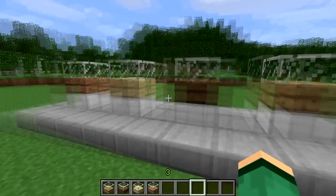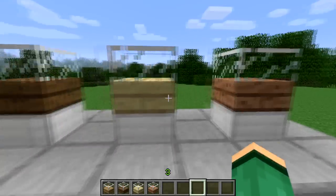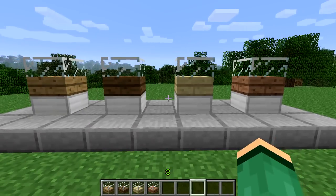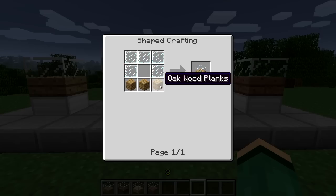As you guys can see here I've got these things right in front of us on these iron blocks and they're all called showcases. They come in all four different wood colors in the game, and they're crafted by taking five glass panes like so, then wooden planks or any kind of plank on the bottom, and you leave the middle slot open.